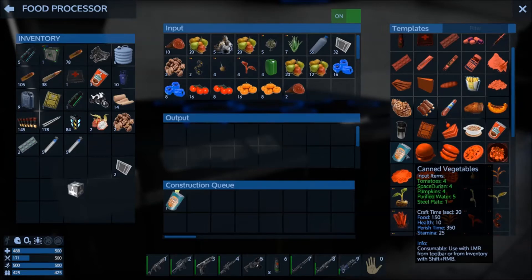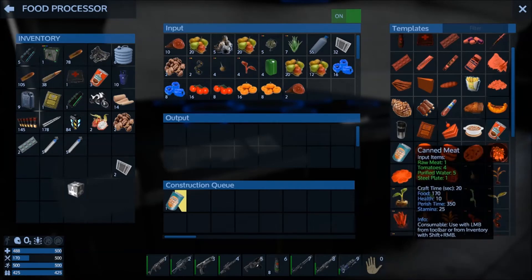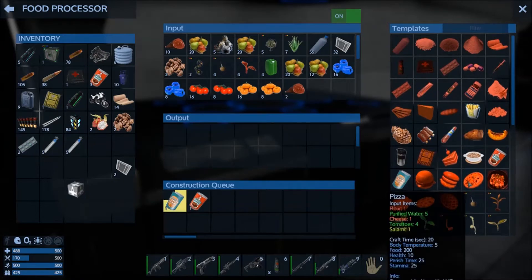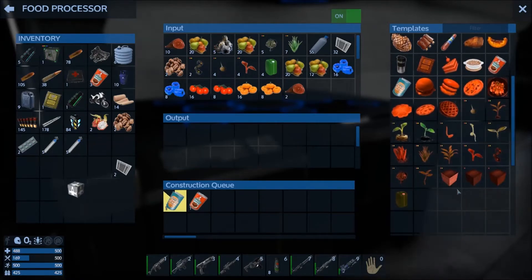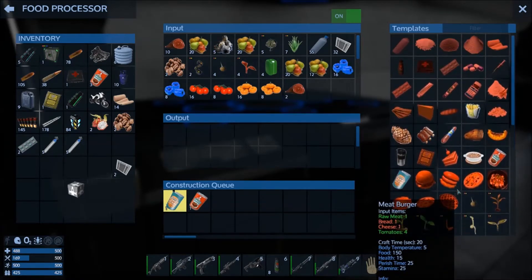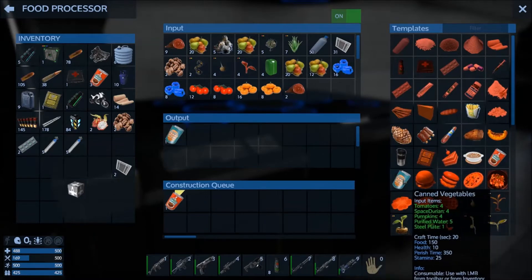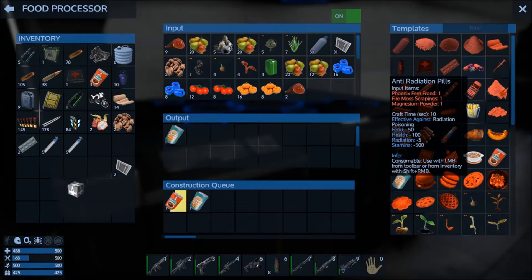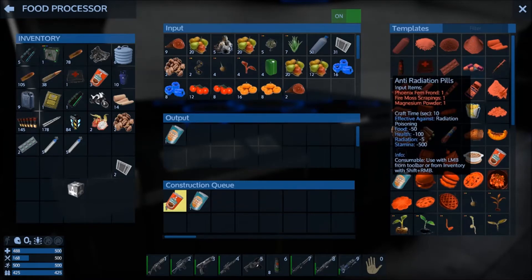Let's keep going with the canned veg - tomatoes, durians, pumpkins and water. And some of that, and some canned meat as well. Let's just split it between each one.